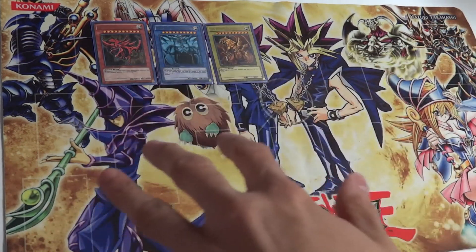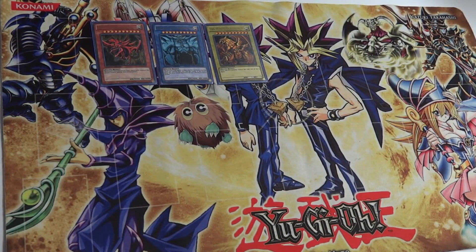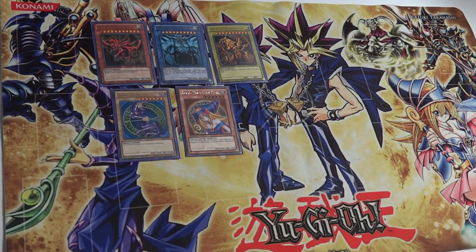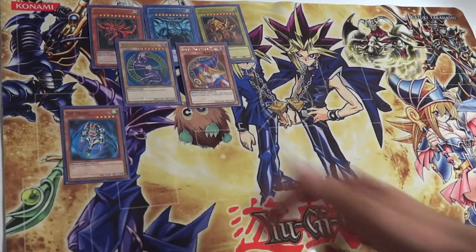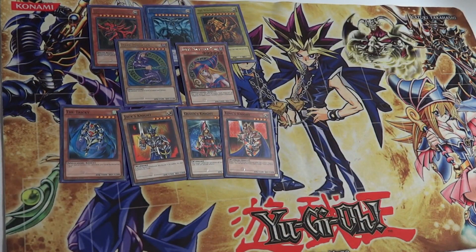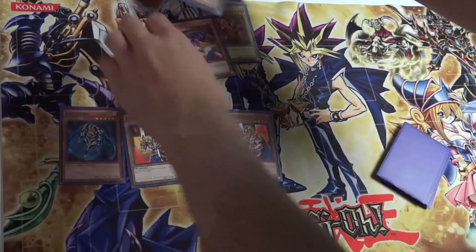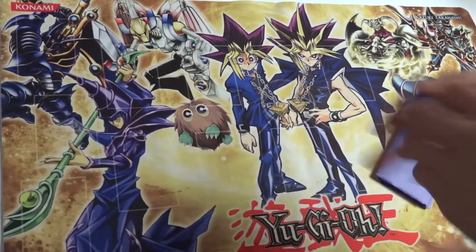The whole deck is centered around summoning the three Egyptian Gods as fast as possible. It's not a very fast deck, but we use a lot of cards to get there. We've also got Dark Magician, Dark Magician Girl, the Tricky, and Jack's Knight, Queen's Knight, and King's Knight — all the main iconic cards he used in the duel.